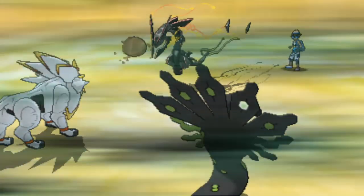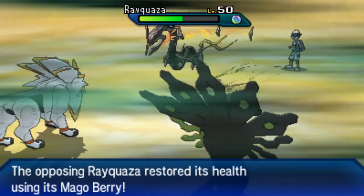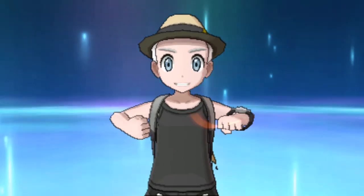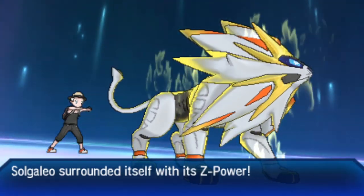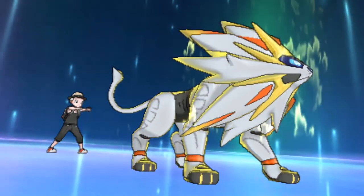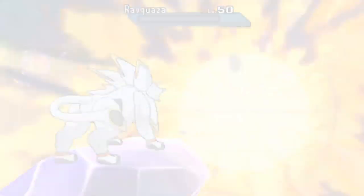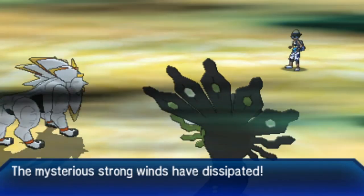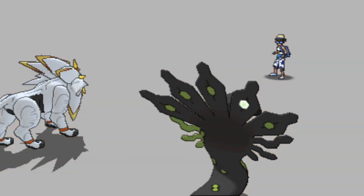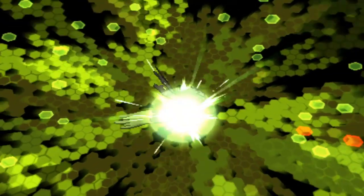Zygarde survives with minimal HP — a huge moment for Stew. It takes down the opposing Incineroar with its attack and a critical hit lands on Rayquaza. Solgaleo uses its Z-Move, Sunsteel Strike, into the Rayquaza slot, and the attack is more than enough to knock out Rayquaza — a massive turn for Stew removing that threat from the field. The survival from Zygarde is huge: it now activates Power Construct with two Coils under its belt.